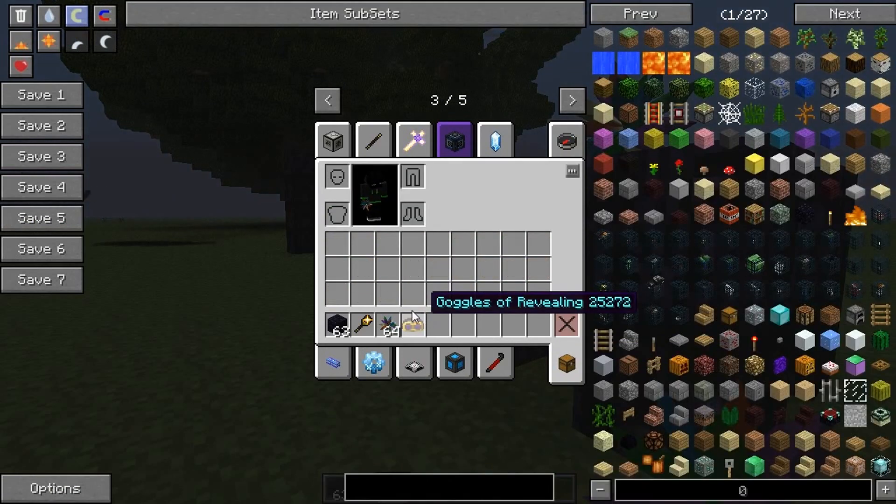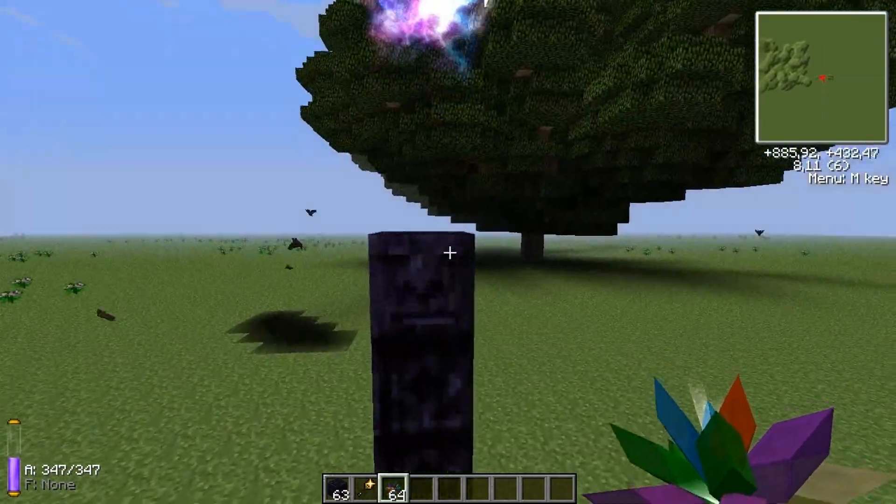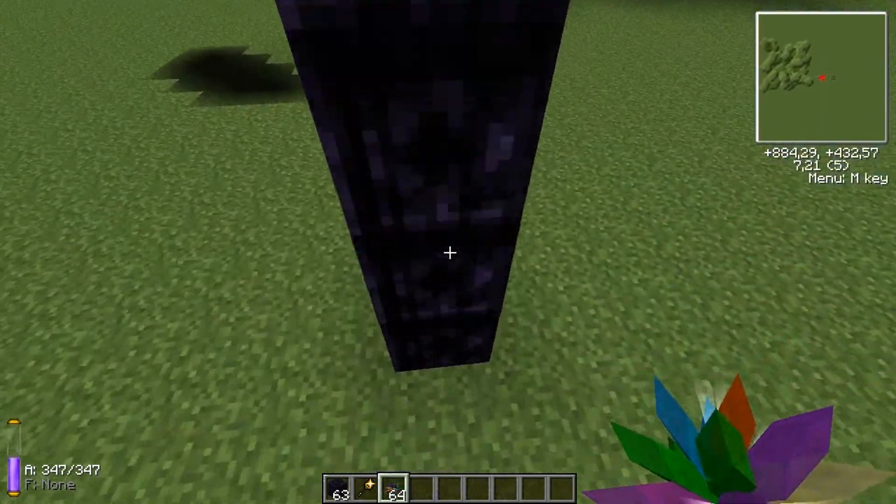To see aura nodes you need goggles for thaumaturgy. And you should note there is always an aura node close to these guys.